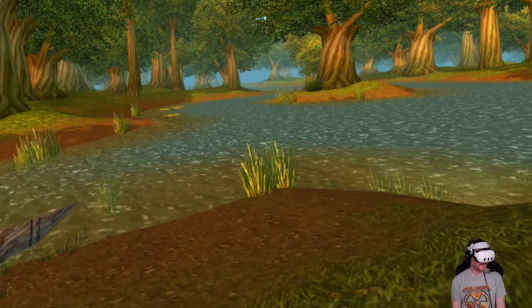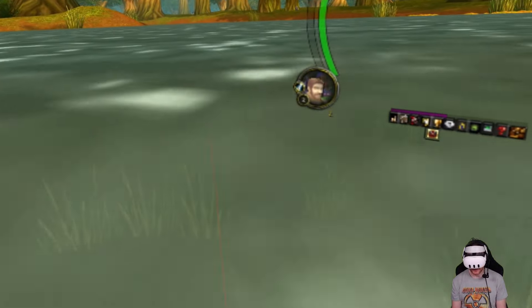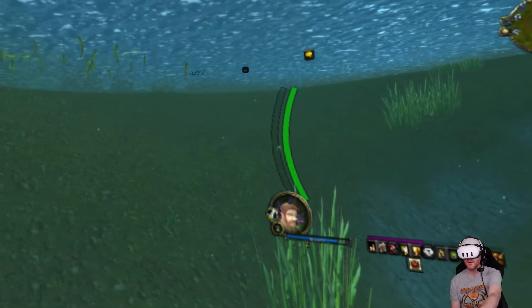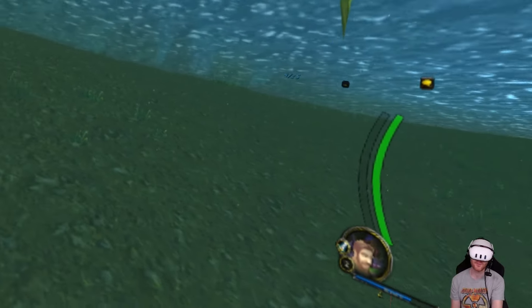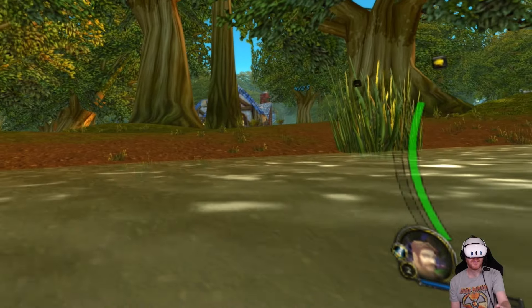Water - let's try a little bit of swimming. Swimming is done with the direction of your motion controller, which is quite cool. I go in the direction I look, but I can also strafe left and right and move up and down in the water. That's pretty neat.